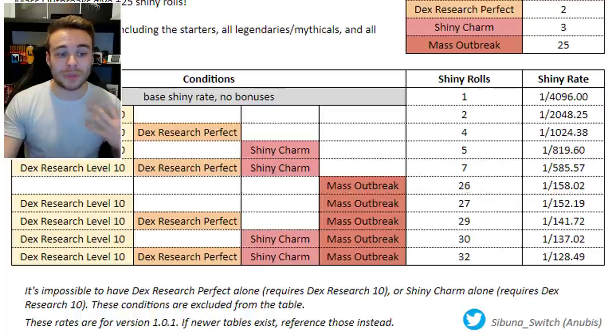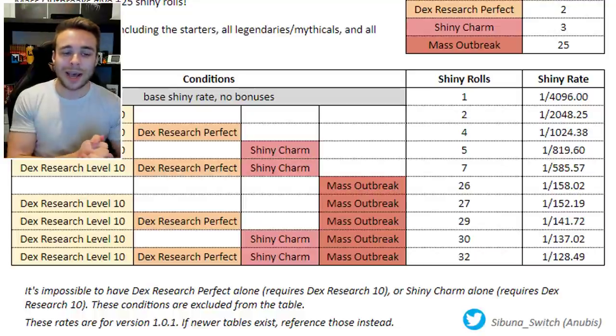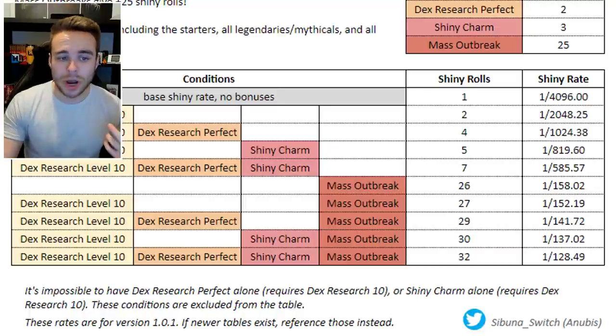When you have dex research level 10 on a Pokémon — meaning the research tasks show level 10 but it's not fully completed — you get two shiny rolls, which works out to a 1-in-2048 chance. However, if you have research level 10 AND the research is marked as perfect, as I just showed with my shiny Shinx, you have a 1-in-1024 chance, giving you four extra rolls for that shiny Pokémon.